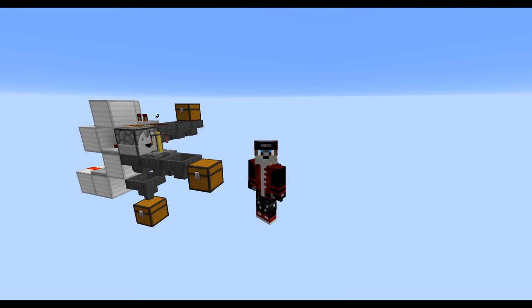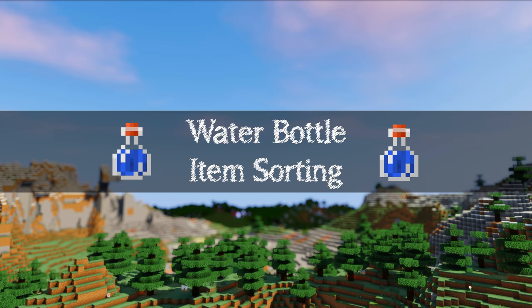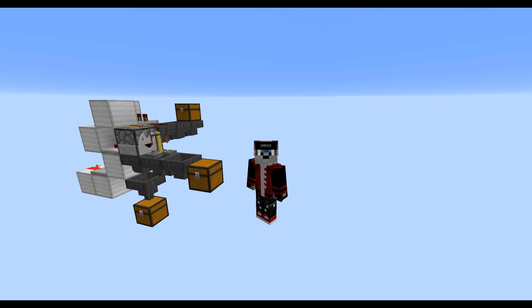Hey guys, this is Eli and welcome back to another Minecraft video. Just a quick one today to look at water bottle item sorting. Item sorting is obviously a very important part to automate any kind of storage system, and usually it's pretty simple when you have stackable items, but when it comes to non-stackables it can be a little trickier. Behind me is a design capable of sorting out water bottles from all of your other items.